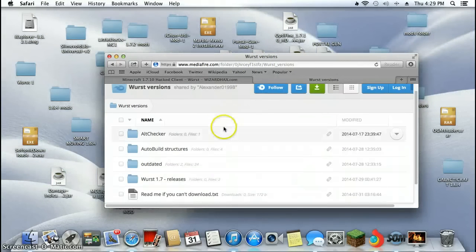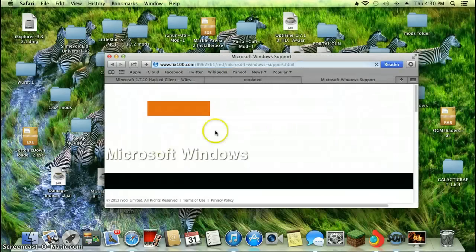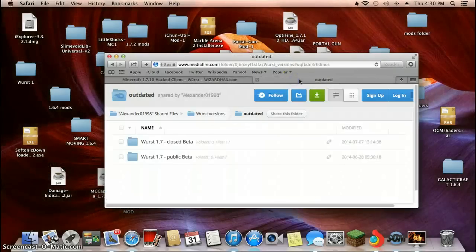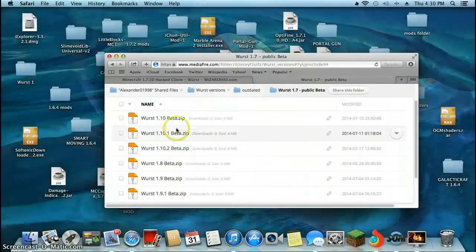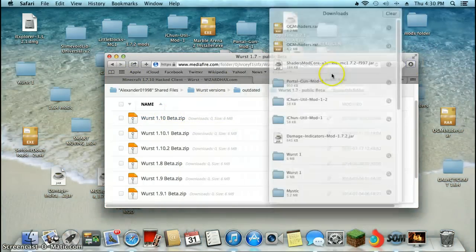What you need to do is hit outdated. If a random ad pops up, just go back to outdated and hit public beta. Then choose the top one: 1.10.data.zip. There'll be another AdFly, just download it all.